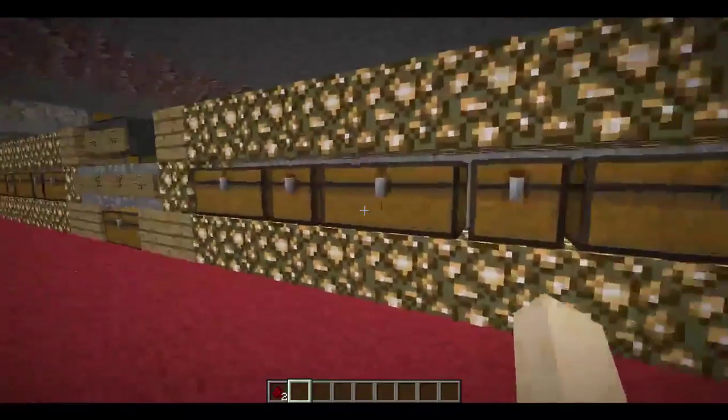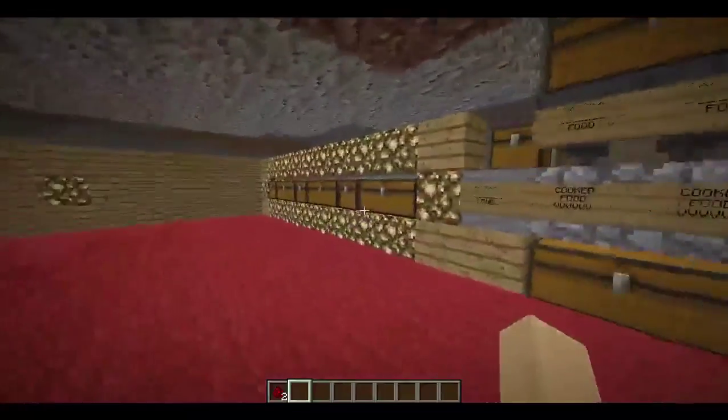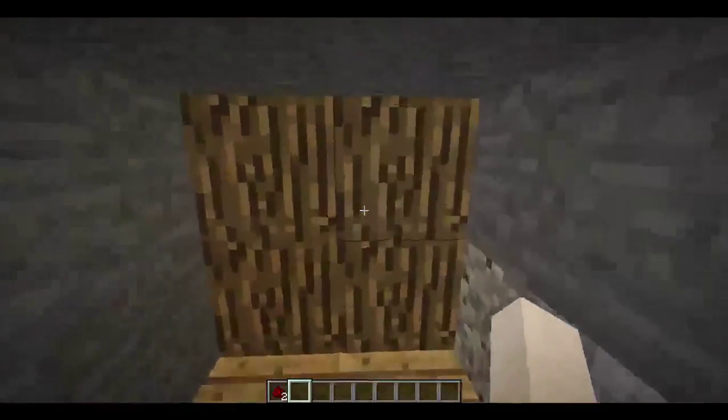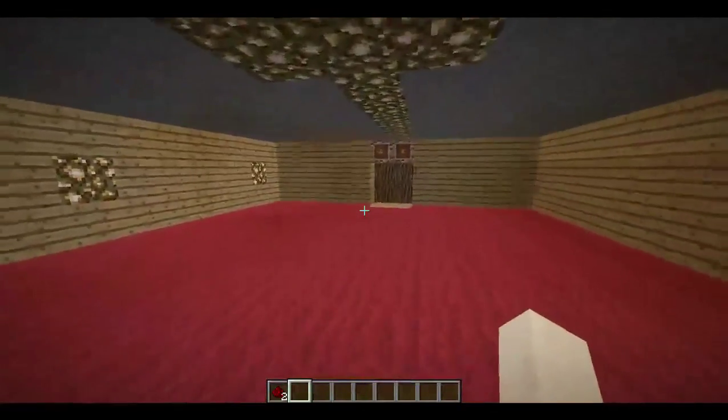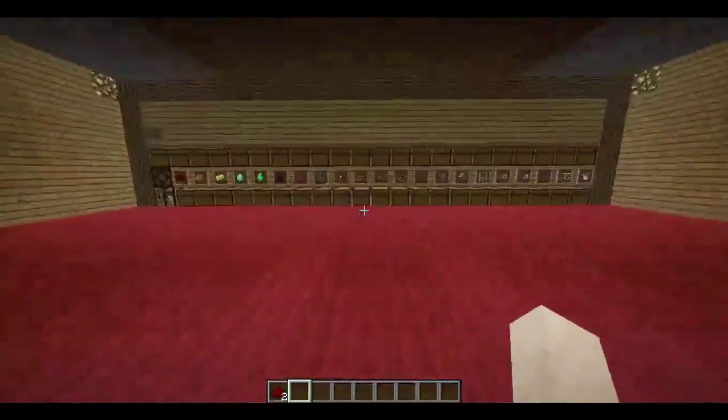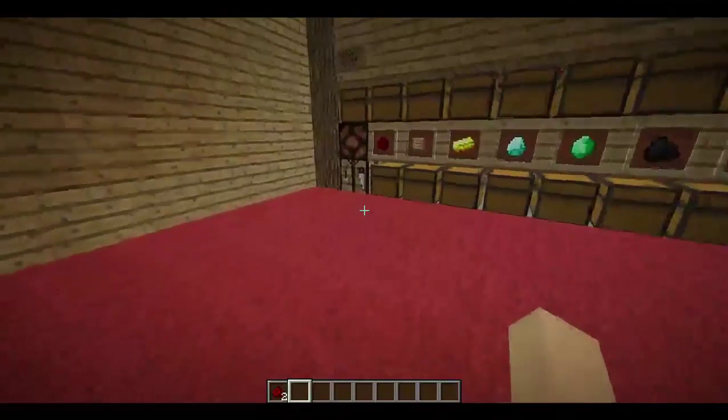We also have a nice little row of chests at the right and left so that you can store all your cooked food if you want. But you don't have to, because over here we actually have a storage system. It just covers a row of basic items.